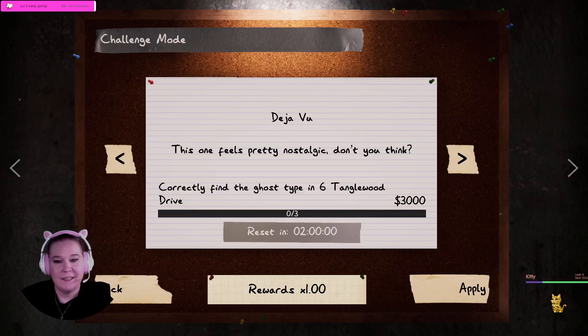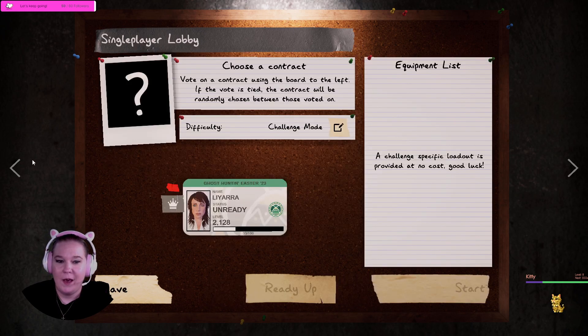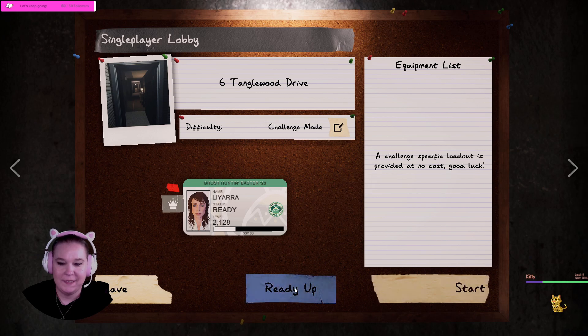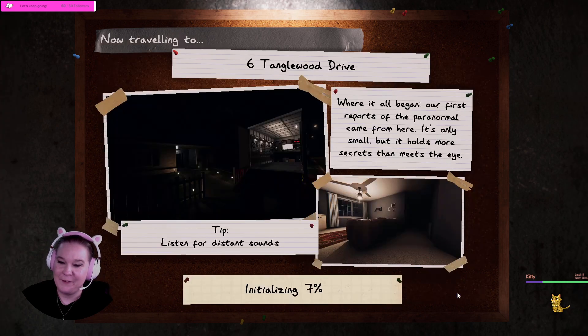Welcome in friends, today we are playing Phasmophobia and we are doing the weekly challenge which is the Déjà Vu challenge. It says 'this one feels pretty nostalgic, don't you think?' We have to find the ghost type three times in Tanglewood Drive, and it's supposed to be like a throwback to original Phasmophobia. I never played original Phasmophobia but I have watched videos of people playing it. It seems accurate from what I can tell — obviously there are more ghosts than there were originally. That's going to make DOTS ghosts kind of difficult to find, because DOTS weren't part of original Phasmophobia. But let's give it a try.